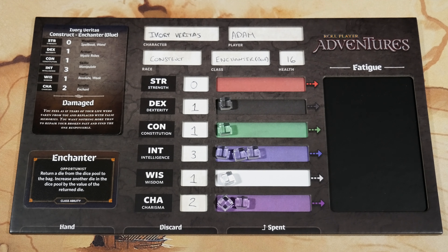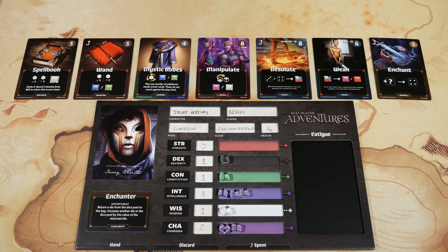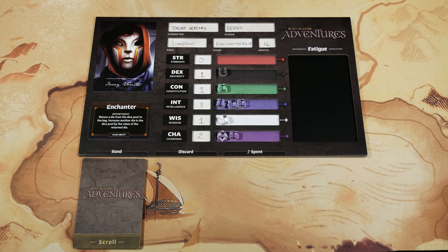Step number ten is about building out our starting hand. Every player reviews the back of their portrait card to see which cards are required, then gathers those cards from the various market decks — armor, weapons, skills, traits, and scrolls. Each player places the starting hand face down in the hand space on their character sheet. My pre-generated character's hand comprises a spell book, a wand, mystic robes, manipulate, resolute, weak, and enchant.